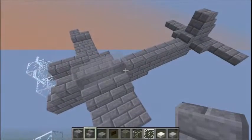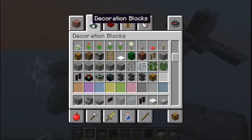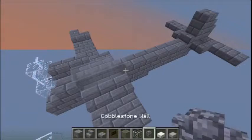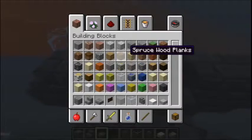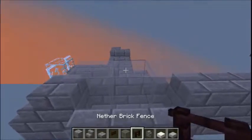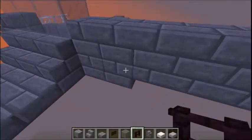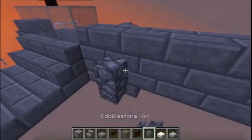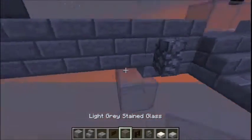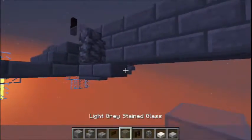Then we're going to add some nether brick fence and cobblestone fence. Place nether brick on the central glass block. And then in line with the last bomb slab, cobblestone fence. Just behind the cobblestone fence, dark oak fence gates for the rear guns.